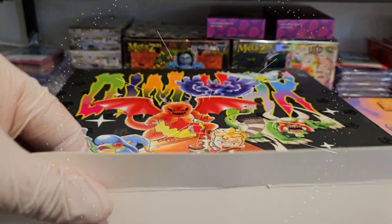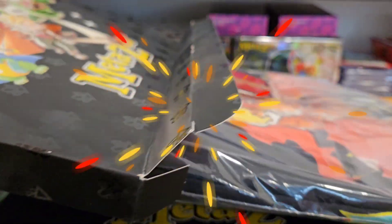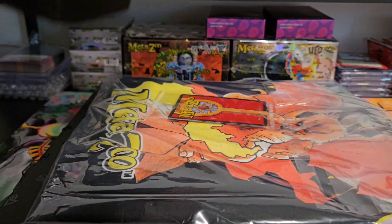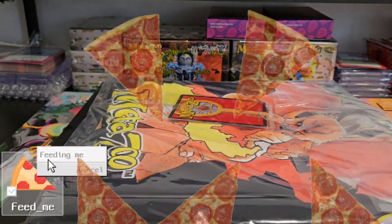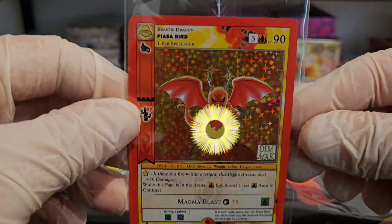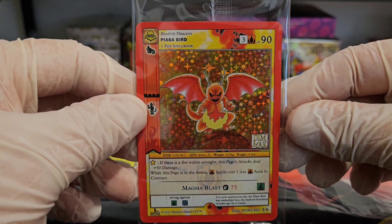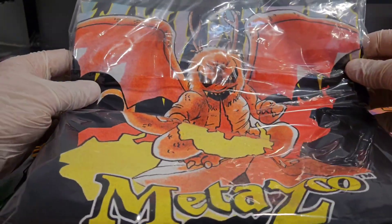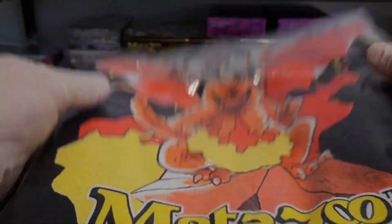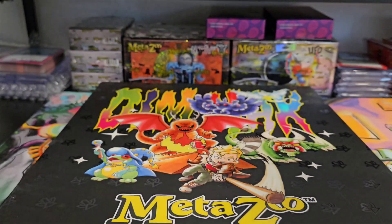Let's fold this up and do it off to the side so we won't make a big mess. It looks like we've got a Piazza Bird — however you want to say it. Of course, there is your full holo promo that comes with it, with the Dim Mak artwork. And here is the t-shirt.